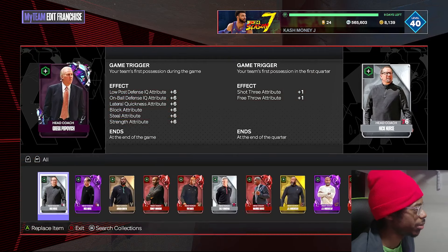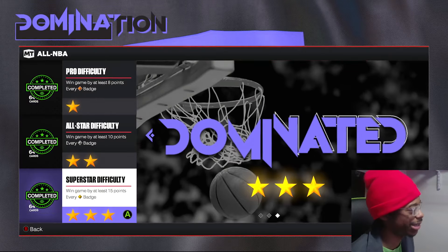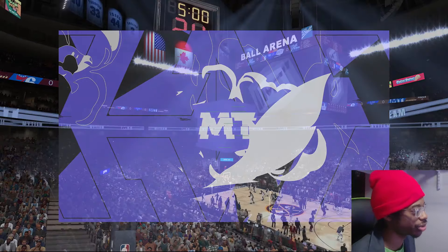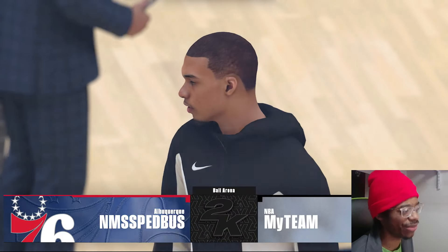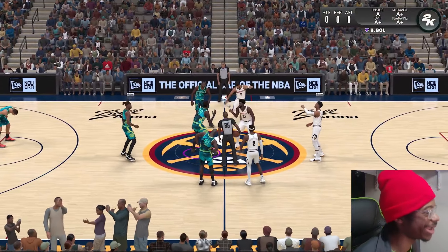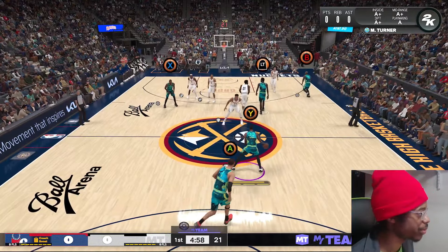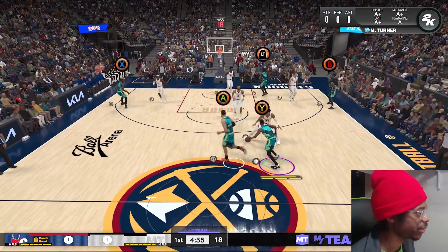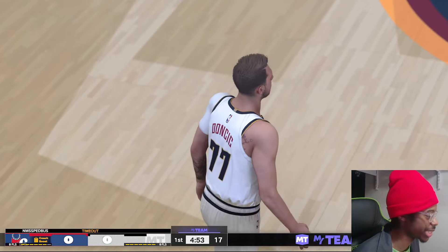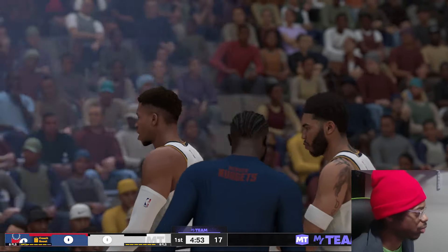Let's switch to Mike D'Antoni real quick and see if it's exactly the same. That used to happen where changing your coach might give everyone defensive takeovers, so we want to make sure. Imagine having a whole team of defensive takeovers — that would be really bad in a game that doesn't play defense 24/7. Checking takeovers — rim protector, sharpshooter — I'm not seeing anything different. Takeovers are exactly the same. I think Greg Pop might actually be my coach.